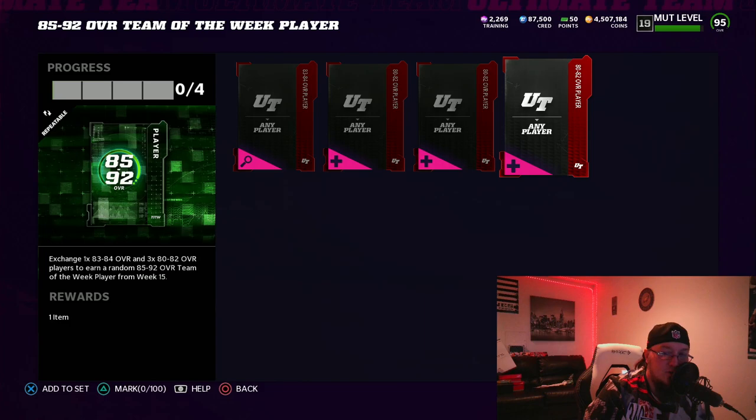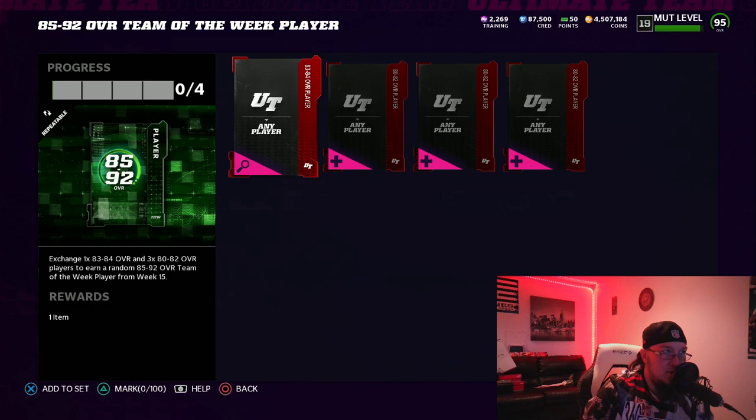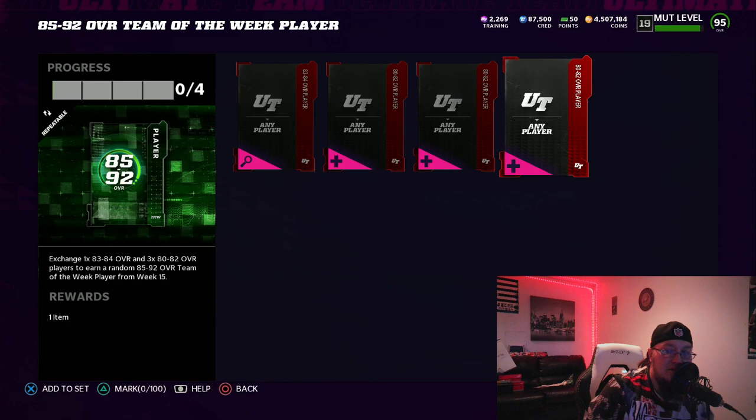Okay, let's do the math. 85 to 92 — you're gonna get this, it's beautiful. So if you look, it takes 83s, 380 overalls. What does this set cost? Three, four, five, six — six thousand coins. 85s sell for 5k. You pull three of them, put them in the exchange set, and you get an 88.